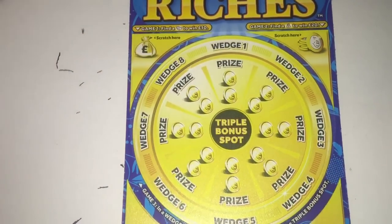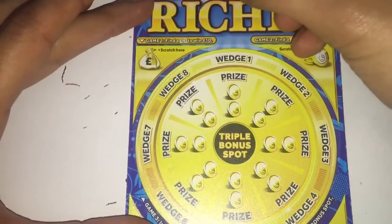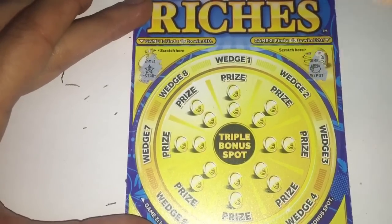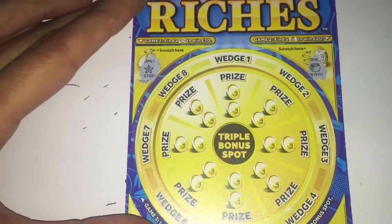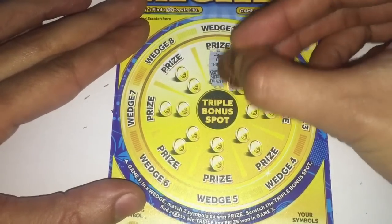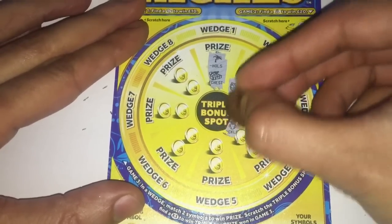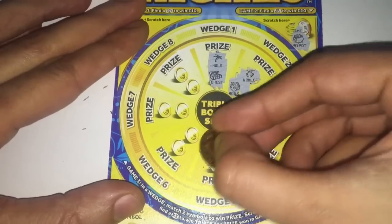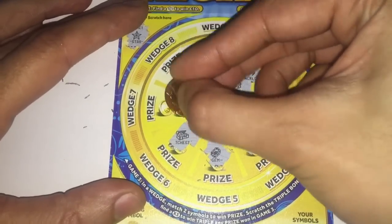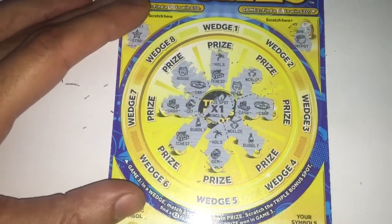On to the millionaire riches - let's see how these get on for us. First one, we need to find a star and it's a pot of gold, so nothing there. Center section got chest, holidays, house and a necklace; cash in a car, necklace and bubbly; holidays and a gem; treasure chest and bubbly; gem and cash; car and a house. It would have been a times-one if there was a win there but nothing on that one.